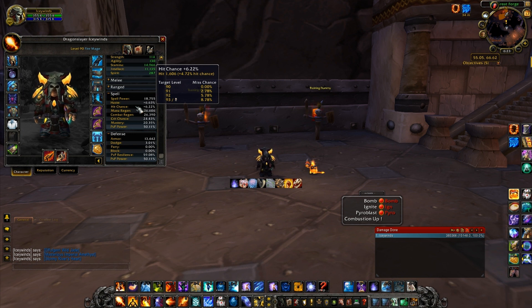Next, focus on getting your crit up to 25 percent. With Shatter, if they're frozen it doubles your crit chance plus 50, so if you have 25 — double that is 50, plus another 50 — you have 100 percent chance to crit a frozen target. I'm at 24.43 so I have roughly a 99 percent chance to crit a frozen target. After that, prioritize haste and finally mastery. You can go to askmrrobot.com for a solid reforging guide.